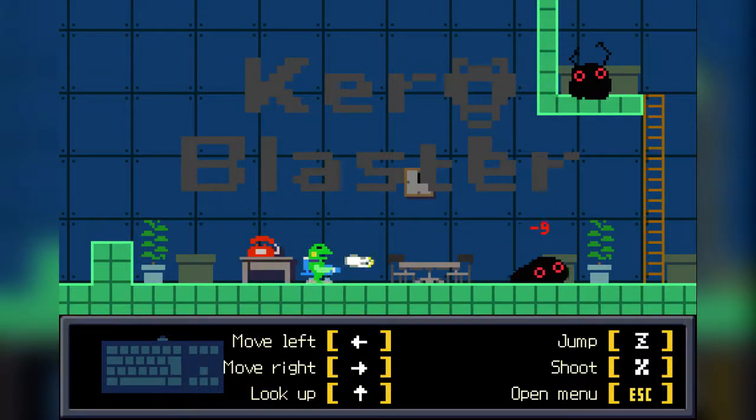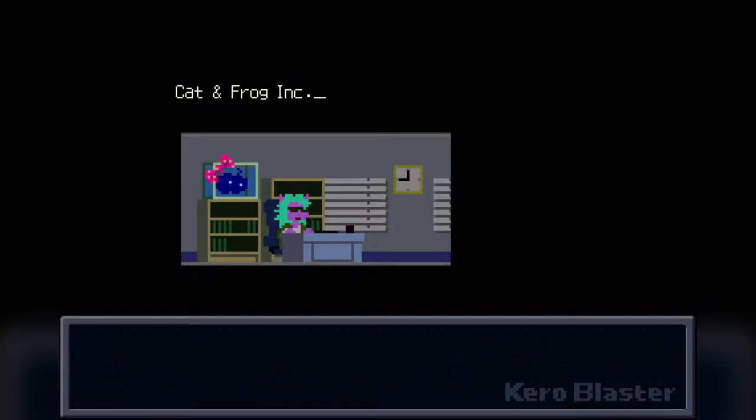This guy falls down right here, and then he starts moving around all over the place. But then he just kind of leaves you alone. So we had to answer the phone in order to create a save file, and then we had to answer it again in order to start the actual game. That doesn't make a lot of sense, but whatever.